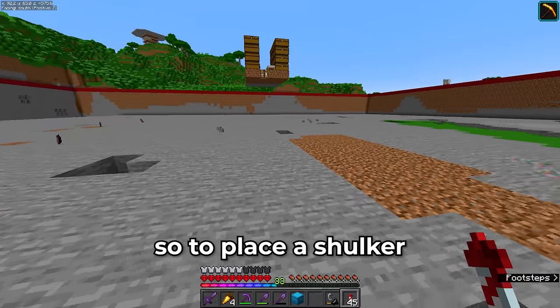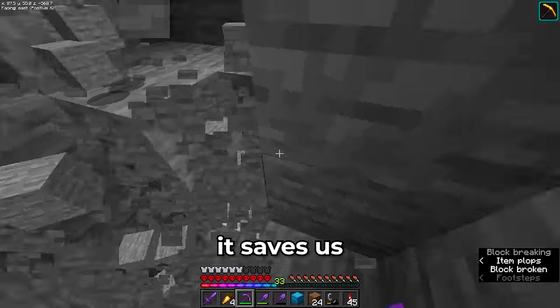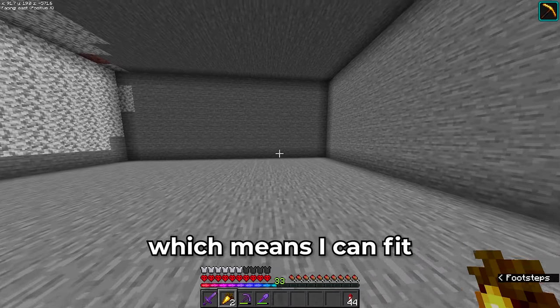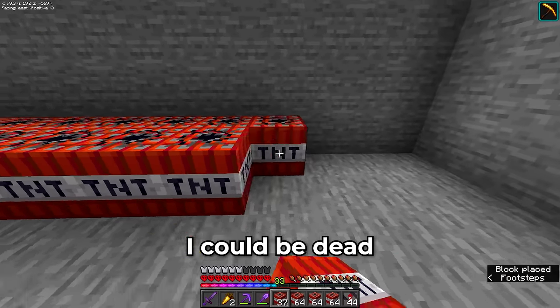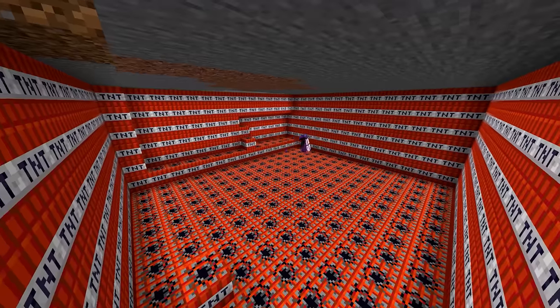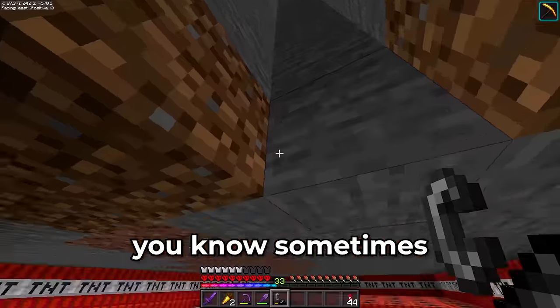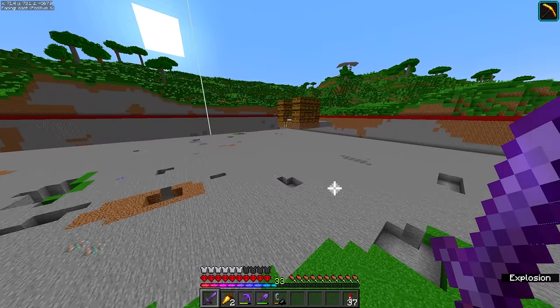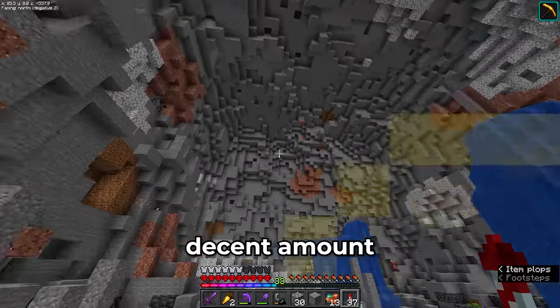Now let's get crafting. To place a shulker full of TNT I'm going to do it in the middle of this area. This could go horribly wrong but hopefully it saves us a load of time. That's a 17 by 17 hole dug out which means I can fit 2,023 TNT blocks in here, so I need to be really careful this doesn't blow up - I don't even have a totem, I could be dead. This is the last of the TNT and I'm genuinely terrified. I can feel the lag - that's insane. It's still going. Wow, that's done a decent amount. I guess it's back to mining.